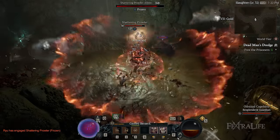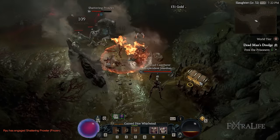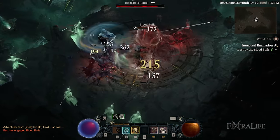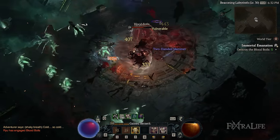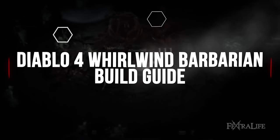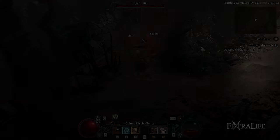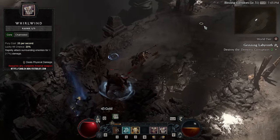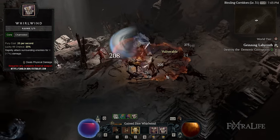In this Diablo 4 video, I'm going to be showing you my Whirlwind Barbarian build. This is a beginner Barbarian build aimed at World Tiers 1 and 2, and should help to get you started playing the Whirlwind style of play that Barbarians are famous for. The main feature of this build is the Whirlwind skill, which deals damage to multiple enemies at the same time, allowing you to chew through groups instantly.